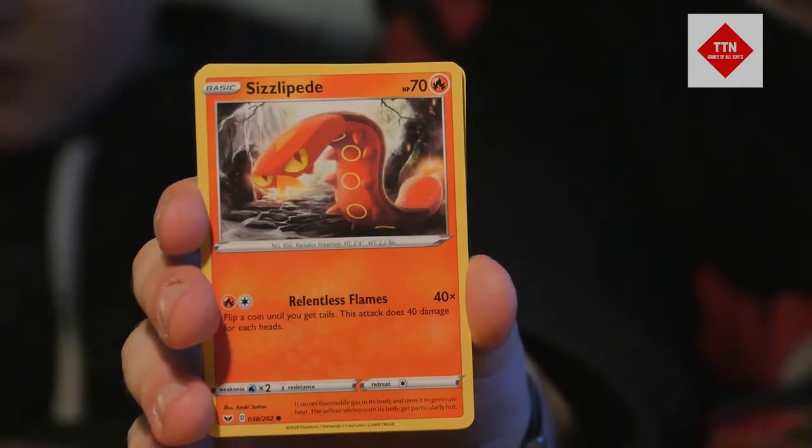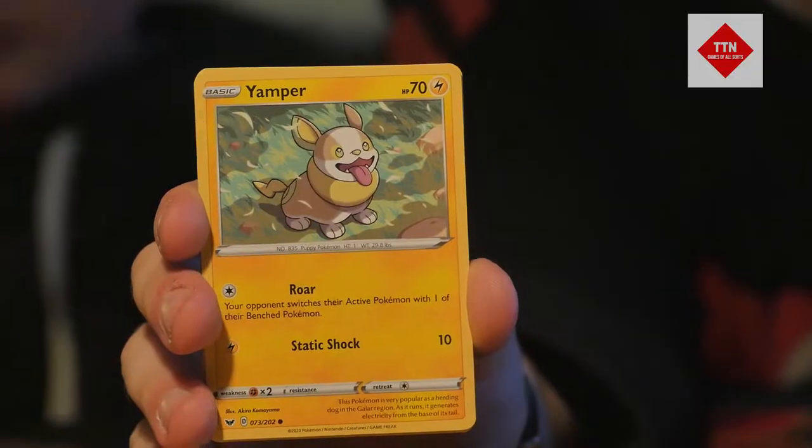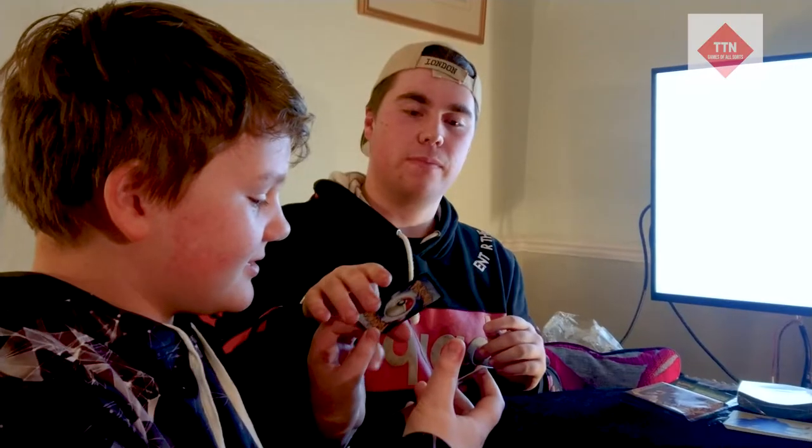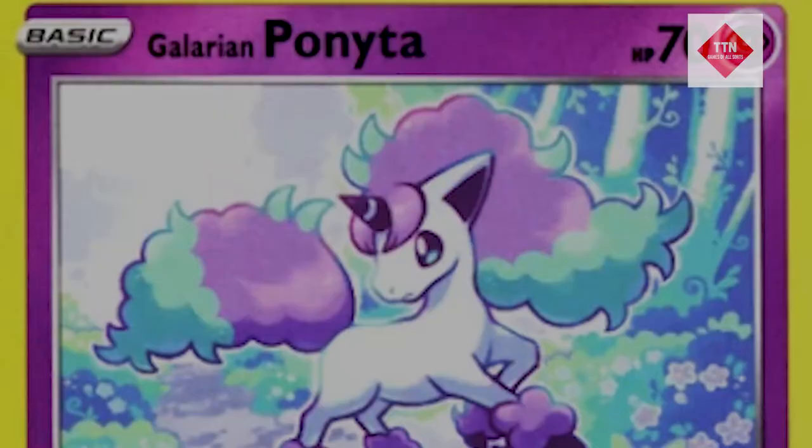We've got a Clobbopus, a Cloyster — very nice card — a Yamper, a Clobbopus, and a Galarian Ponyta as our reverse.